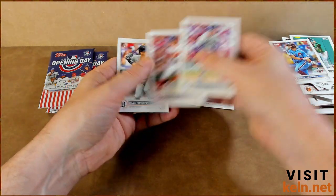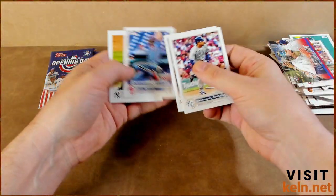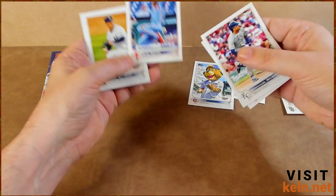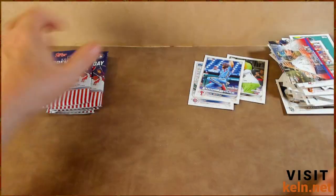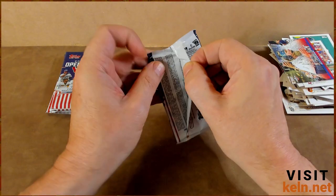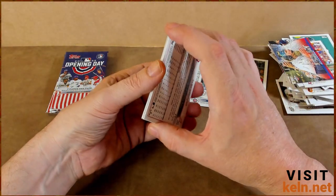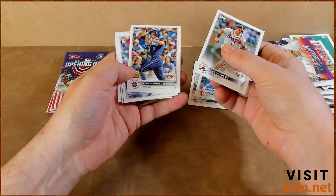Emmanuel Rivera, Kyle Schwarber, Zach Short — Seattle, nice. Alec Bohm again — saw him yesterday in Chrome, or was it 2023 Series One when we talked about him losing his composure during the national anthem last week. Cory Kluber and Luis Robert. Who did a better job making an ass of themselves singing the national anthem — that girl at the All-Star game two weeks ago, Roseanne Barr back in the 90s, or Carl Lewis? Miles ahead of Carl Lewis or Roseanne.